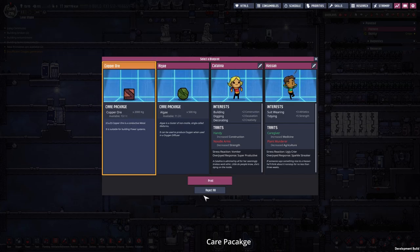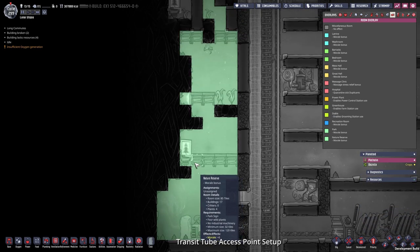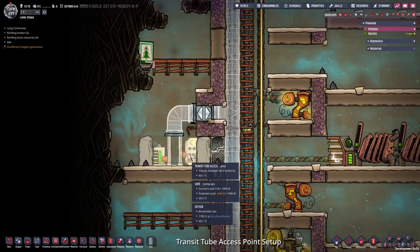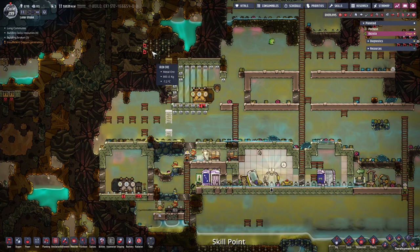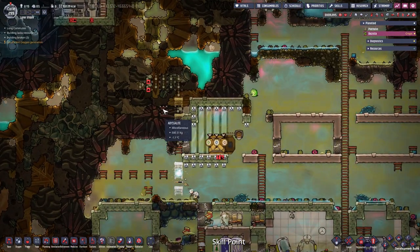A new blueprint with new copper ore. I came up with the design for the transit tube access points. Because of the angles we had to use I needed more space, but I did some shenanigans so this room counts as a nature reserve — I got four plants here and did some walls. Every transit tube access point should get their own nature reserve. Ruby finally got a skill point so we get super hard digging. Still not enough, but we can dig through the abyssalite right now — that's good.